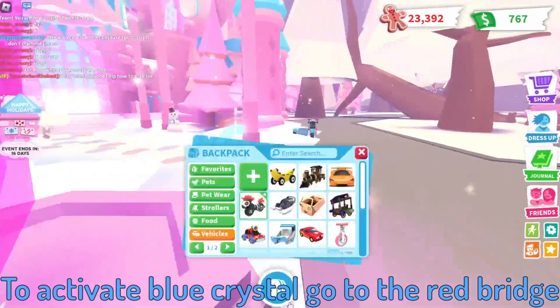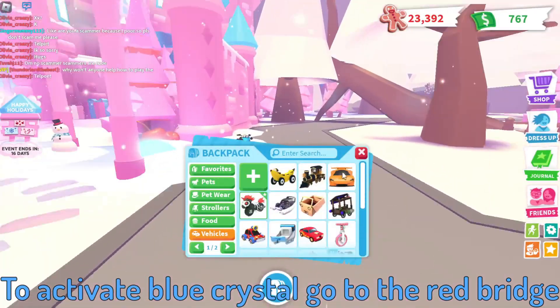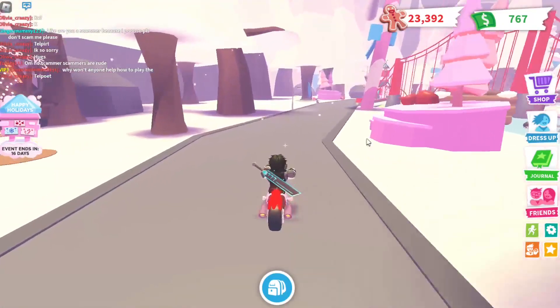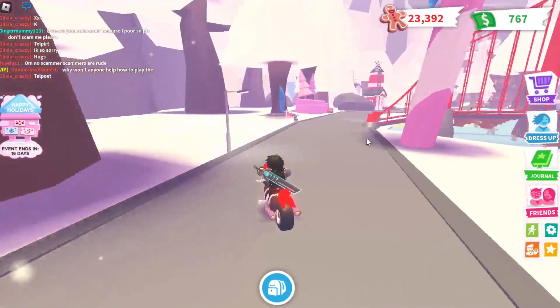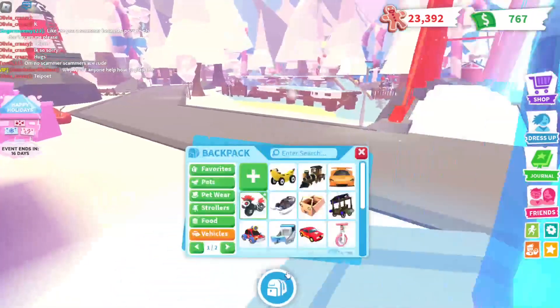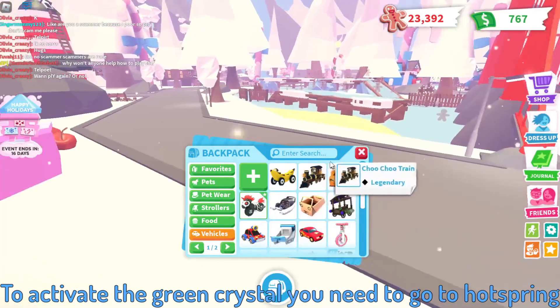To activate the blue crystal, go to the red bridge. To activate the green crystal, you need to go to the hot spring.